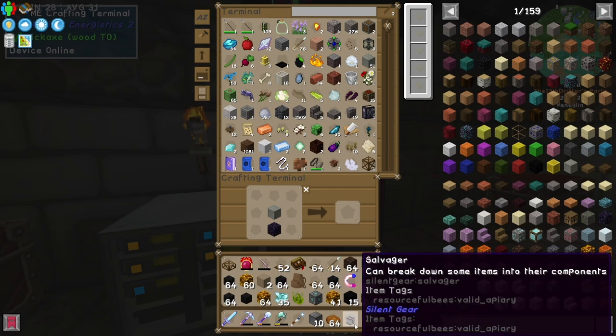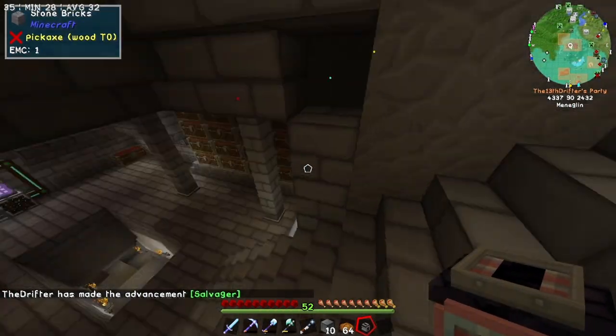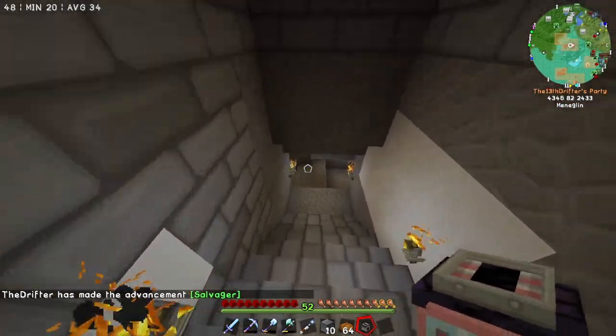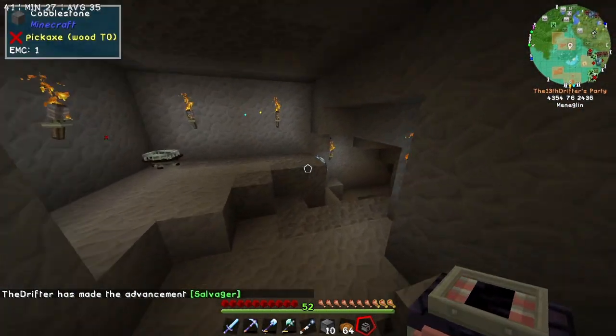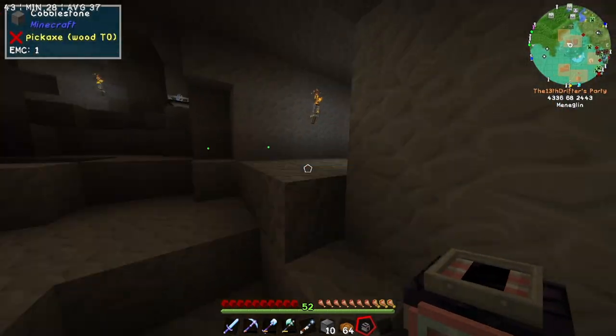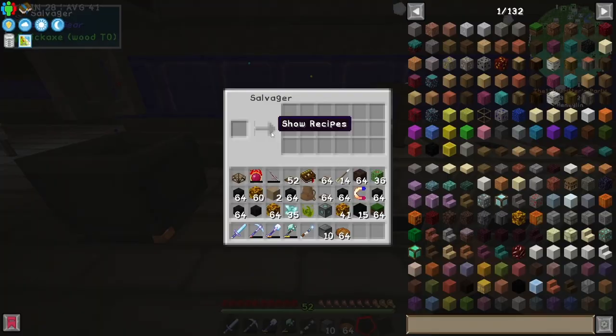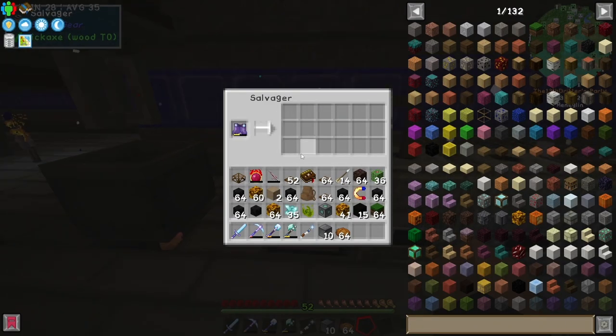I don't believe this requires power, but just in case I'm going to put this down in the create room — or I guess it's not even really the create room anymore, it's just sort of the machine room — until we get to sort of separate all of this out. And now I just have to drop the netherite boots in and it'll give us our netherite ingot.